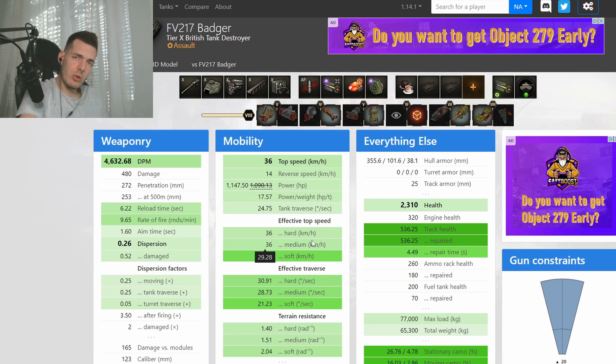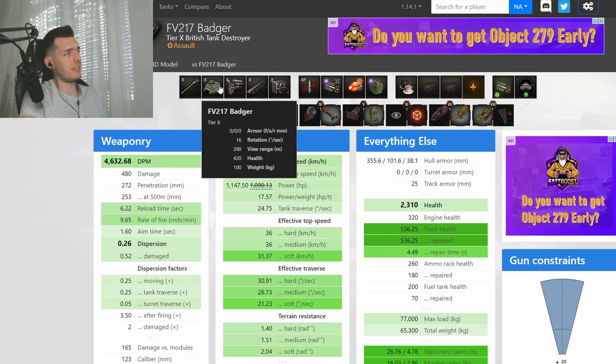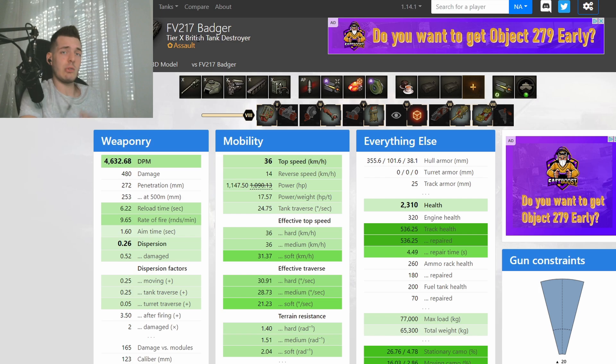Once you get into a good position and enemies start coming in front of you, this tank is really going to pack a punch — you'll see that in the replay. Now, survivability: 2,300 HP, not bad honestly, and insane track health. You will never get tracked with the first shot if you're running HP in the field modifications. The camo values — 27/26 stationary — aren't great, but this is an assault TD, meaning you want to be in the face of enemy tanks.